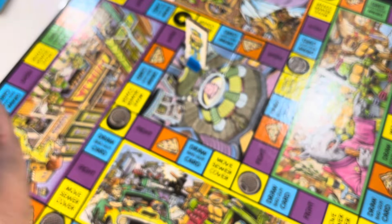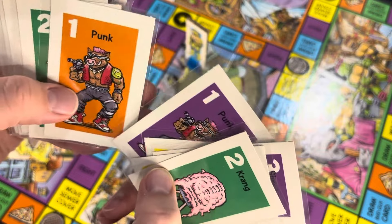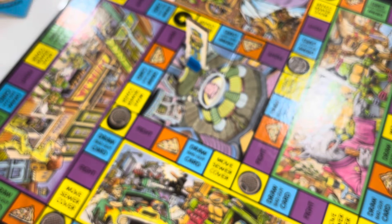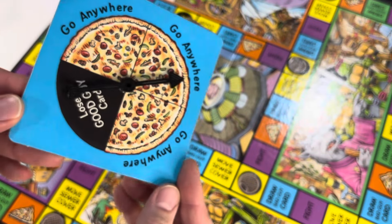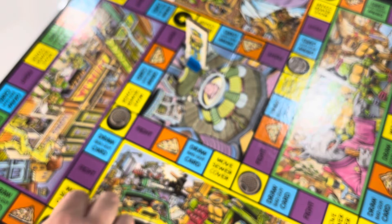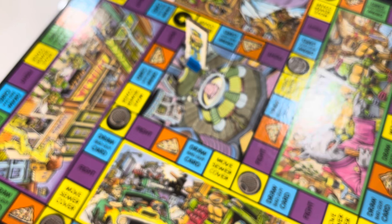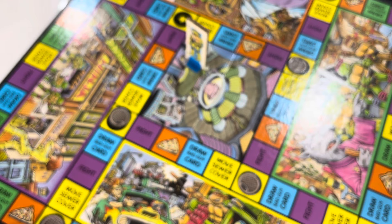Then you've got the stack of bad guy cards — I think there are just 20 of these. Bebop and Rocksteady are on there, but other than that it's just different colors of the same things. Then you've got the pizza spinner, which is basic and simple but works well — I love this pizza graphic, there are definitely anchovies on it. The sewer covers are cheap basic cardboard but do the job.